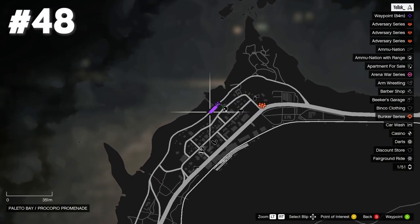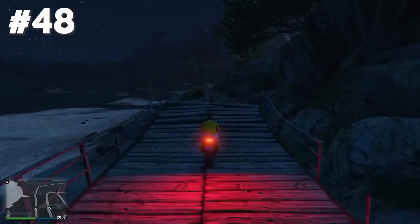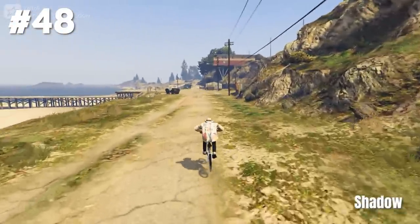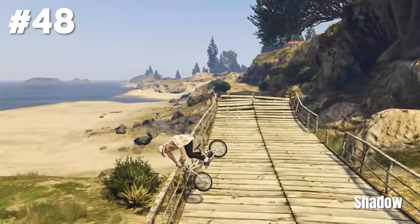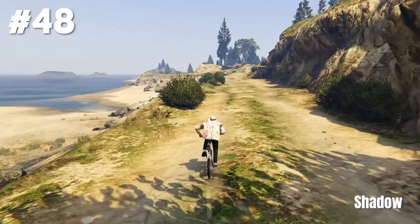Stunt jump 48 is located at Procopio Promenade. Here you just gotta jump over this grid — pretty simple. We got another nice BMX stunt, this time from Shadow as well. He's doing a very nice handlebar grind and goes into a normal grind.